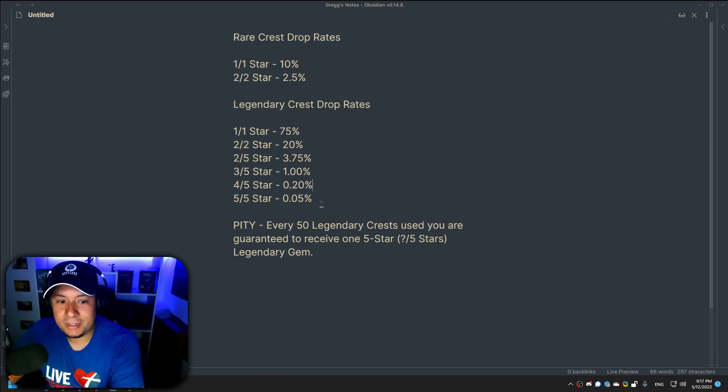Data miners actually dropped some data for the actual probabilities of legendary gems. As you can see, for rare crests: one-star is 10%, two-star is 2.5%, and you can't even get five-star gems from rare crests — which are the crests you mostly get as a free-to-play player. This was actually news to me. I thought when a legendary gem drops it just rolls a chance from the whole legendary gem pool, but yeah — the pay-to-win is actually far, far worse than I originally thought, because as a free-to-play player you're most likely to never see a five-star gem drop because you basically never get legendary crests.